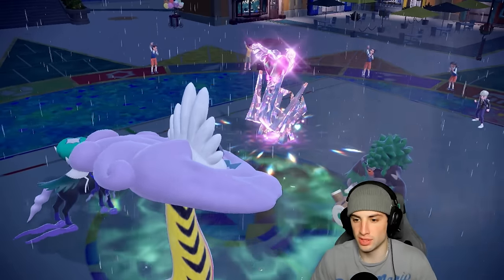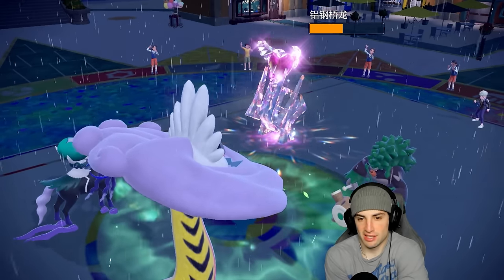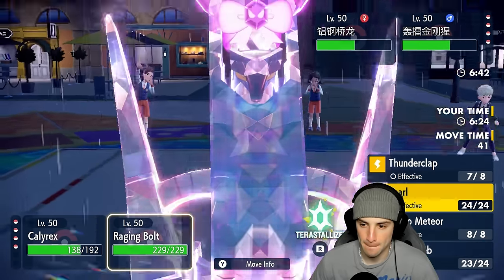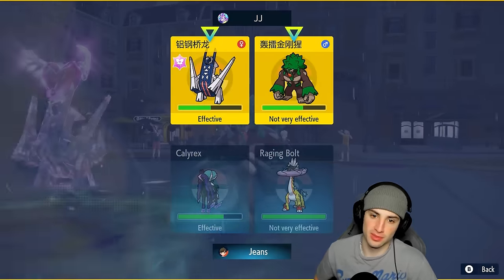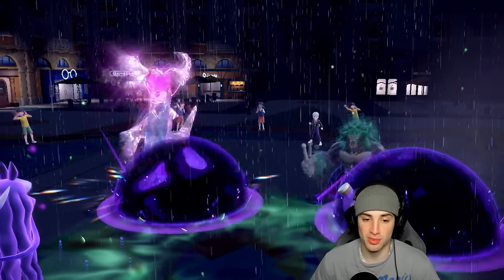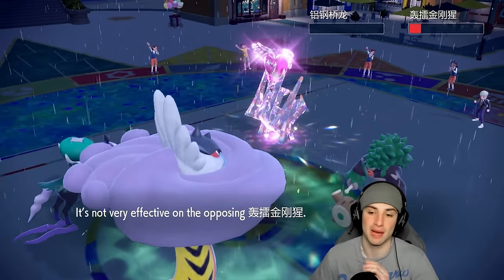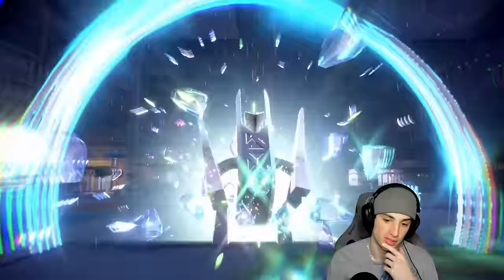I'm going to go for another Astral Barrage and Eject Web just in case they swap in Kyogre or something. They don't swap and I'm surprised they're not going for Grassy Glide. Astral Barrage puts Archaludon on one HP — luckily we're outspeeding because of the first Eject Web, and now the second. We finish off Archaludon! They're going for Wood Hammer and it's going to take out my Calyrex, but we still have Raging Bolt on the field.